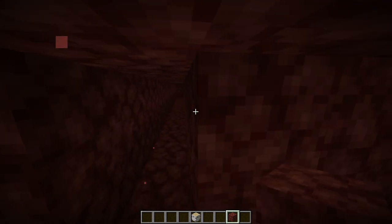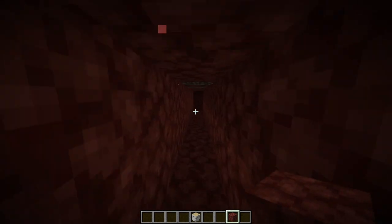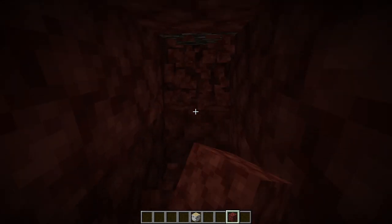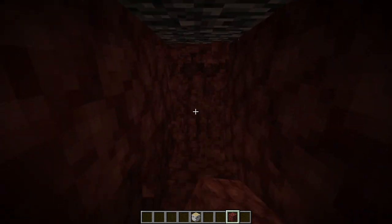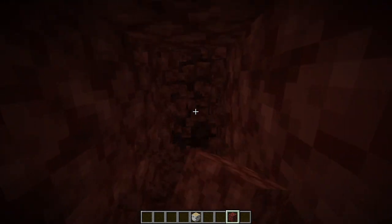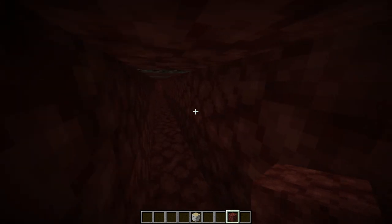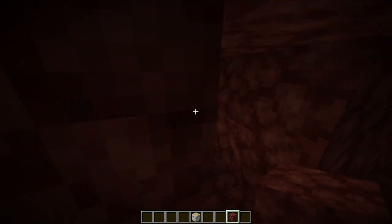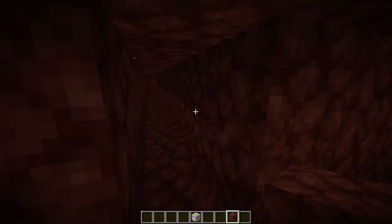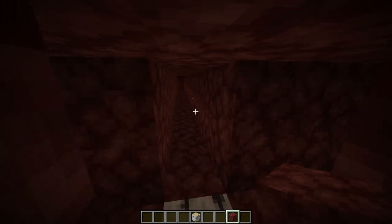Now we want these corner pieces gone — we basically want a flat area here. The best way is to go to one of your tunnels, then go 16 blocks toward the other tunnel and just keep going until you hit that tunnel. This basically separates that block of chunks. In survival it's a lot easier doing it that way instead of having to keep an eye on coordinates. I like to separate it and then just go to war with it.